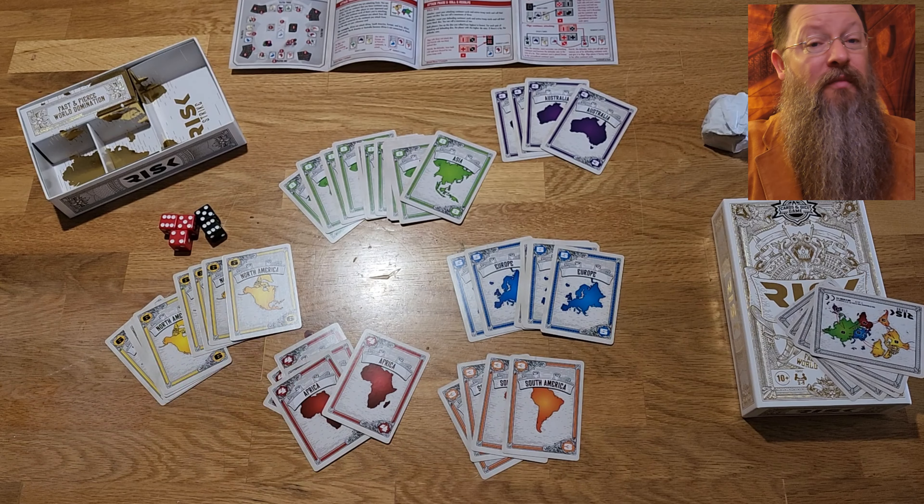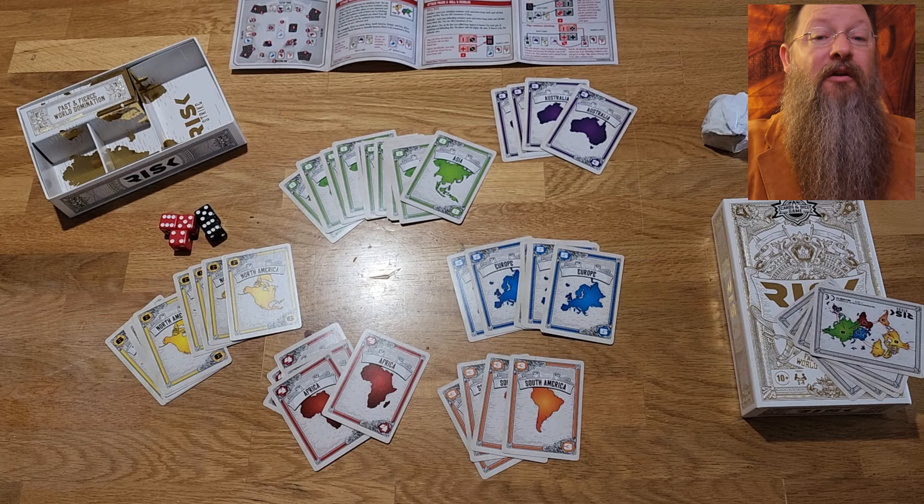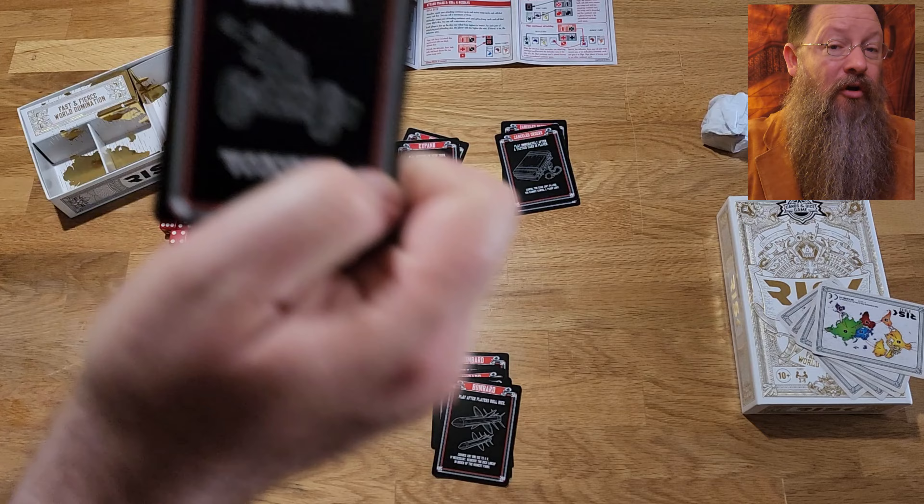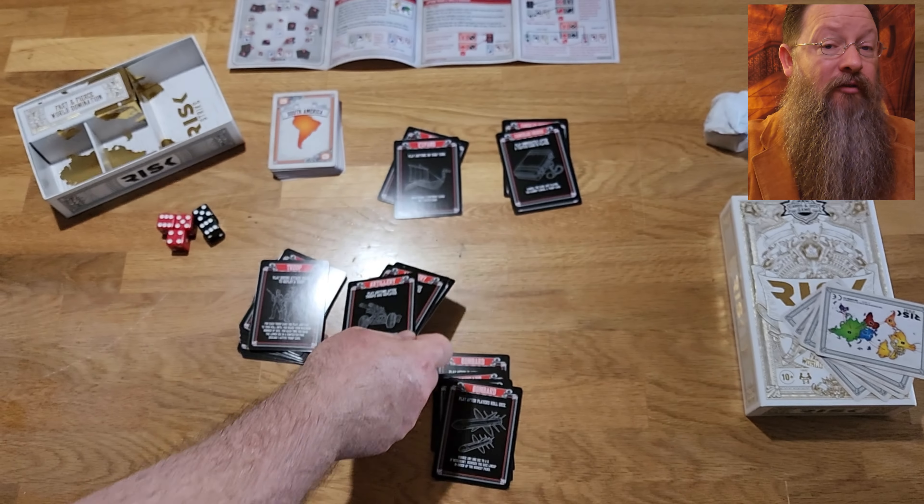The game is made up of 42 continent cards, which display the name of the continent. In the upper and lower corners is the domination number — that's the number of cards needed to claim a domination coin from that specific continent.